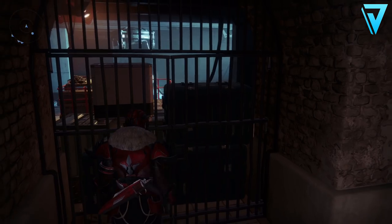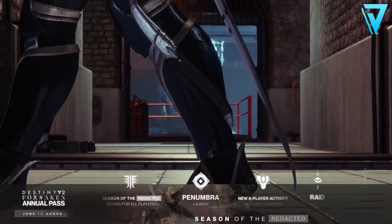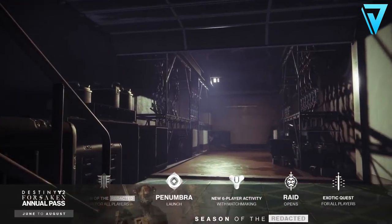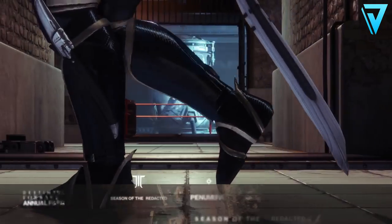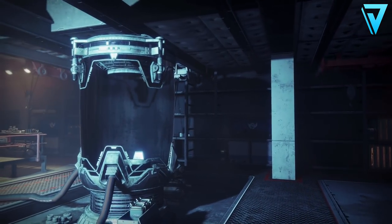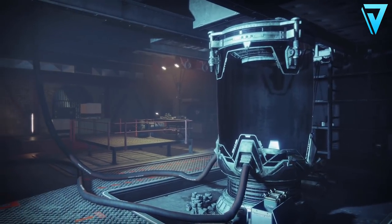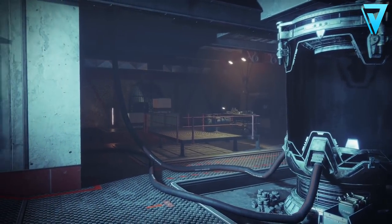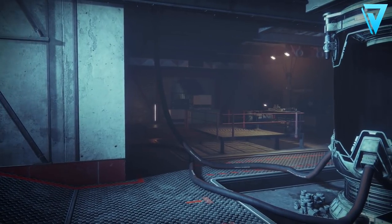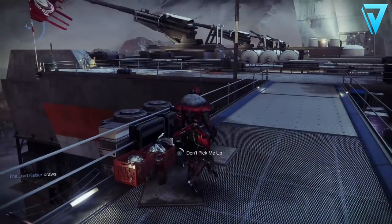We have seen this space before — this was in the Road Ahead vidoc which Bungie released as part of the Annual Pass reveal back towards the end of Forsaken. You can see here the bank is actually active and the hunter walks past, giving a view from inside the room. This is likely to be the new vendor space for the Drifter when Joker's Wild launches.